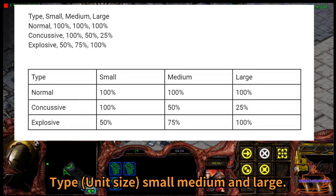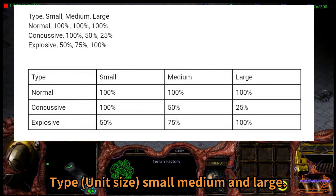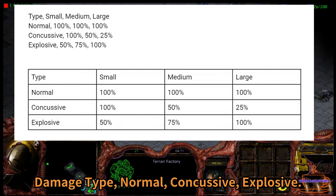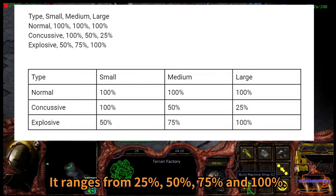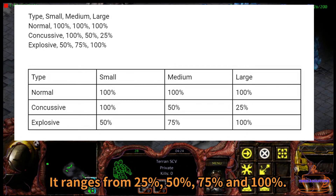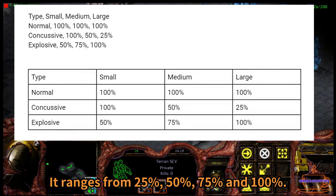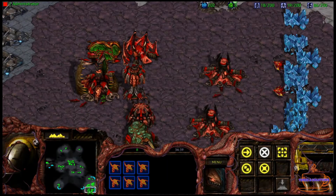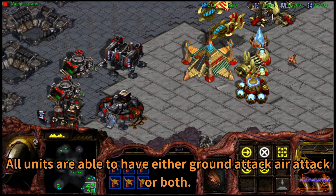Unit types are small, medium, and large. Damage types are normal, concussive, and explosive. Damage percentages range from 25%, 50%, 75%, and 100% depending on the combination.